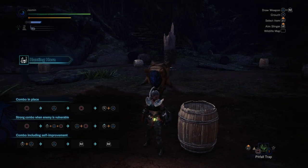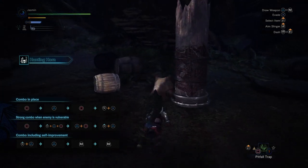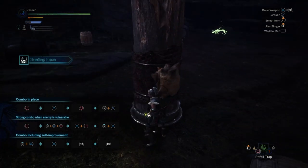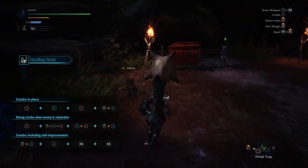Just to show you that: we need one, two, three, four rolls to get to the end of this pull. Keep that in mind — that is without any level of Evade Extender.